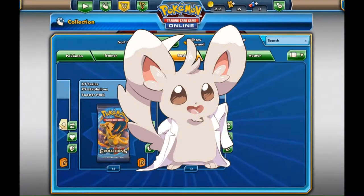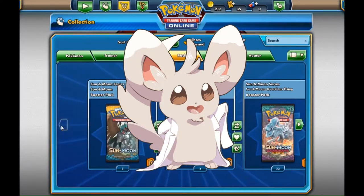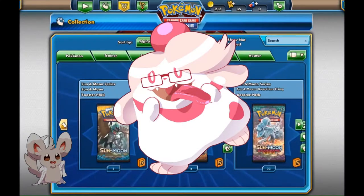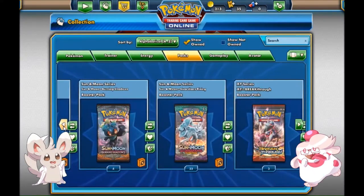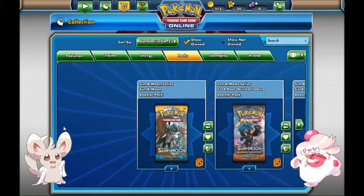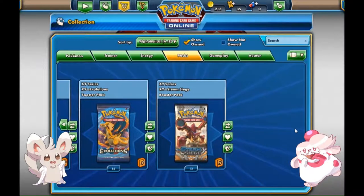Hey everybody, welcome back to Fortree Labs. This is Professor Thiele here, and I have one of our other researchers with us this time. Go ahead and introduce yourself. Hello, I'm lab assistant Maria, and I'm here to enjoy the card game situation with the professor. Yeah, so I had a lot of codes left over from the GameStop flash sale this weekend — some I used for the giveaway and others that were just hanging out. All in all, I had 85 code cards just sitting around that weren't being used.